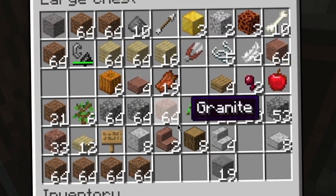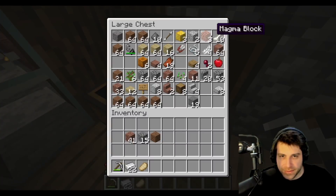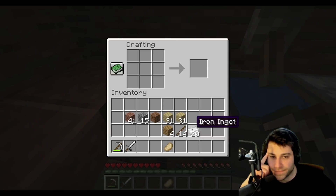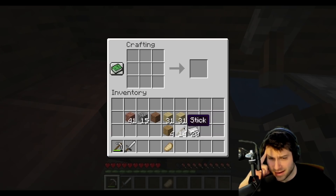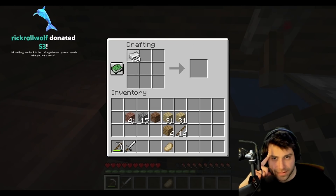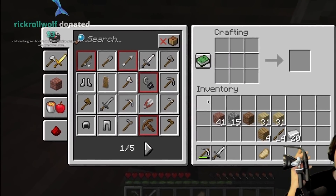ZChum wants to craft weapons using available iron. They try to figure out how to make a shield. Someone in chat suggests checking the green recipe book in the crafting table, where you can search for any item.